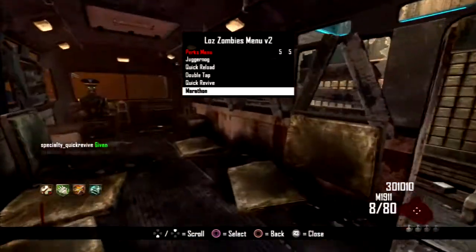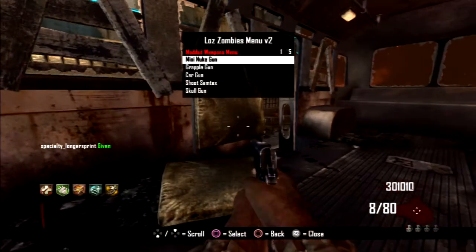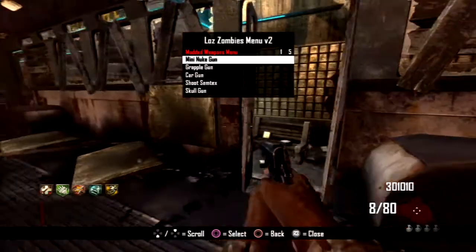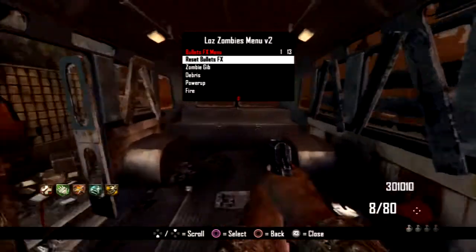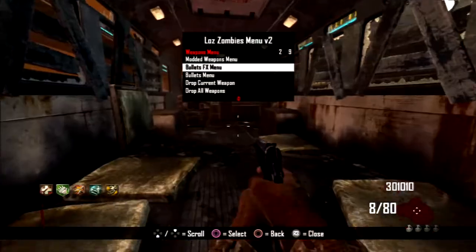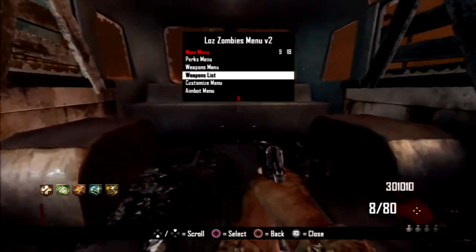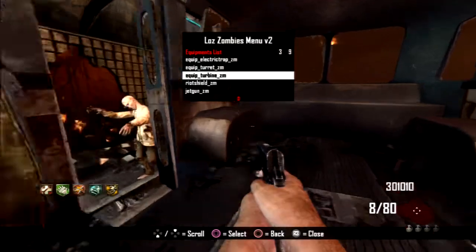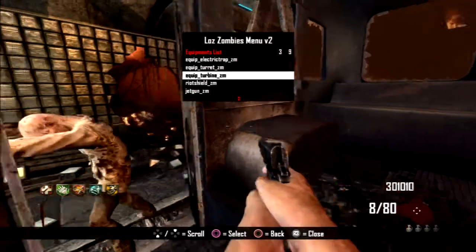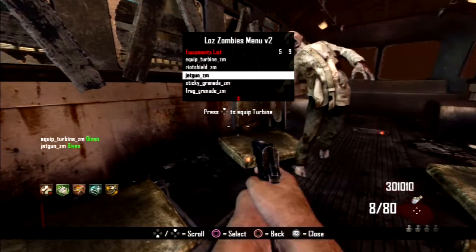Quick revive and marathon - and that's all the perks you can enable. You have a weapons menu where you can do modded weapons - this just skins your gun, it doesn't actually give you a weapon. You have bullet effects - I'm not going to do any of these because I'm scared to crash in the middle of this. Next you have a weapons list where you can do equipment things like an electric trap, turret, turbine - as you can see it all works - the riot shield, and the jet gun.